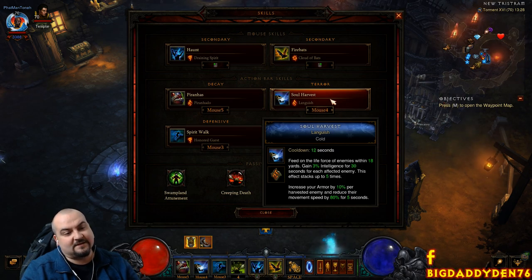Soul Harvest with the Languish rune. Soul Harvest increases our intelligence, and Languish gives us armor — loads and loads of armor. We get 10 stacks because of the Sacred Harvester ceremonial knife.